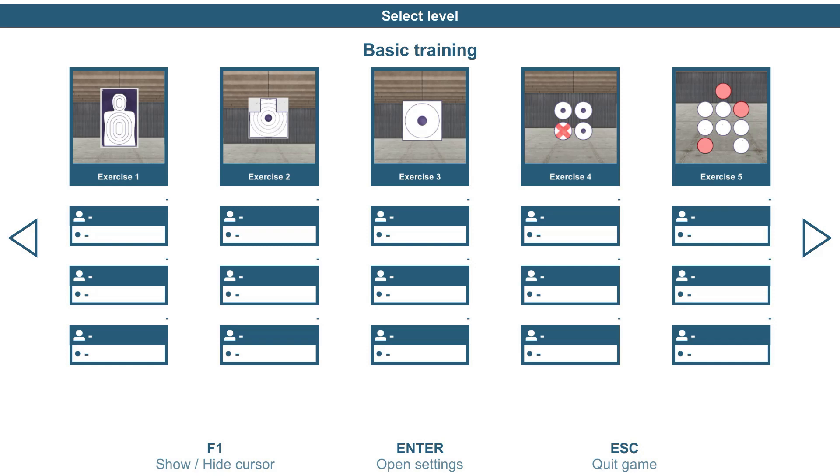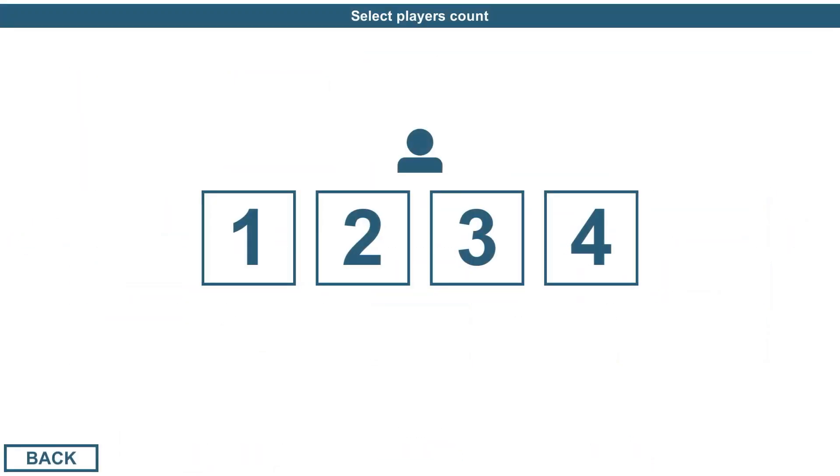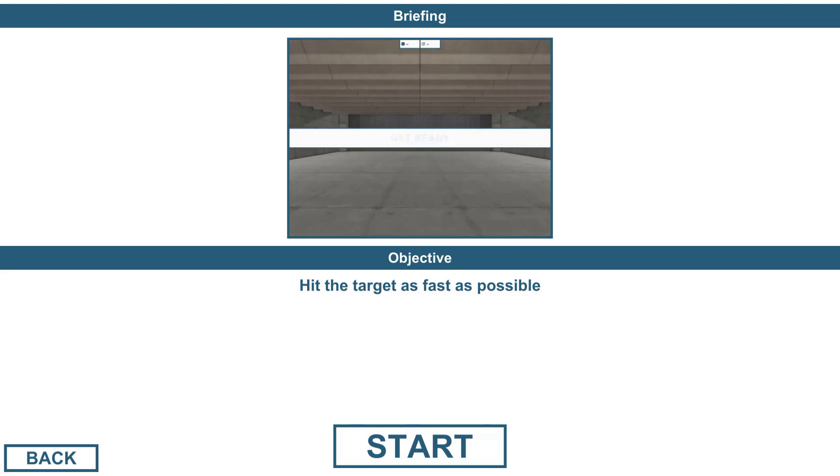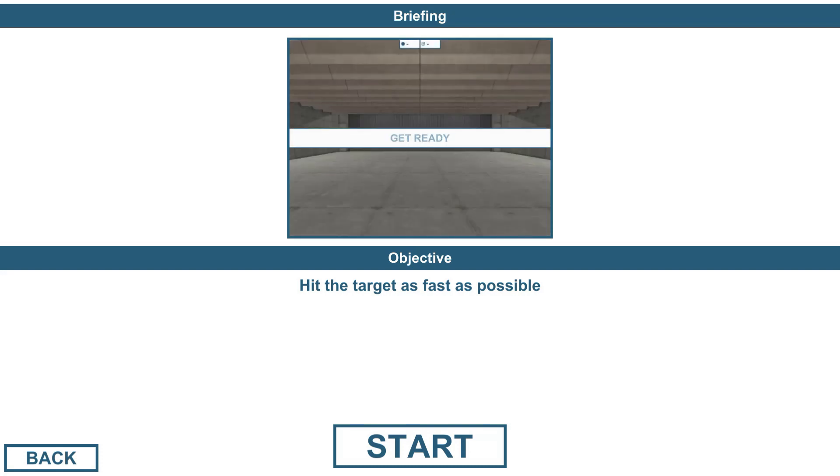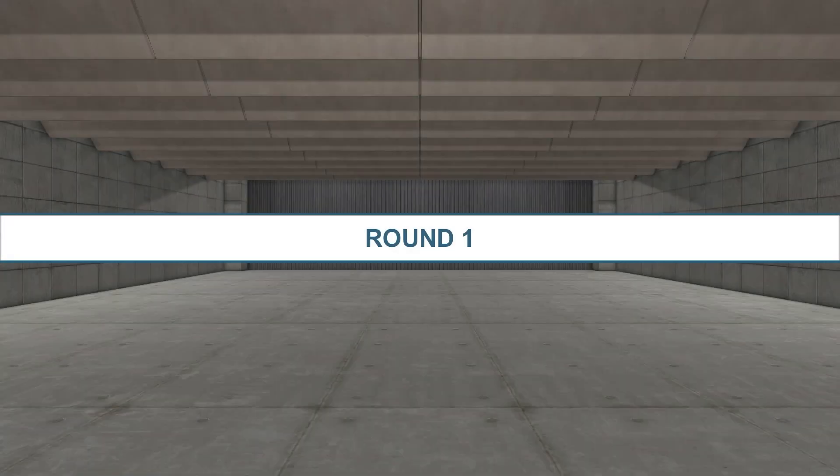We're going to aim at Exercise 1 — we shoot above the blue area that says 'exercise' — and tell it that we want one player. The objective is to hit the target as fast as possible. Looking at the display, we have three targets with variations of stacking top to bottom. It's basically the same target but it pops up at different positions. Let's hit start by shooting at it and see what happens. The program loads, we have three rounds, we're at round one, and the clock is going.